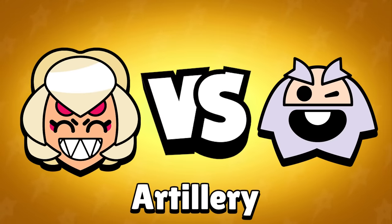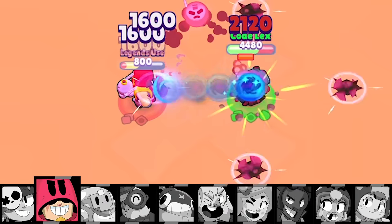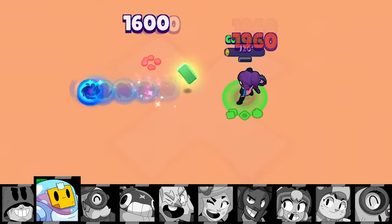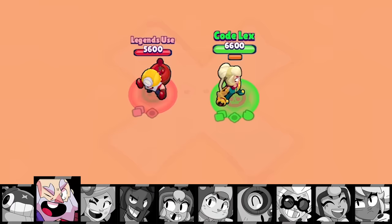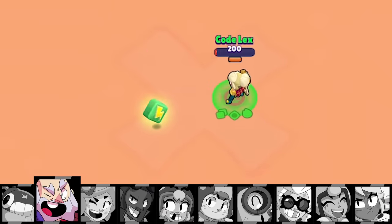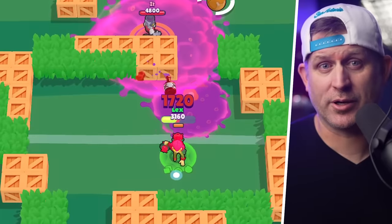Normally throwers and Penny never do very well in these 1v1 tests, but that is not the case here. Grom is very close to winning and Sprout is right there too. Barley just straight up wins, and even Tick does well. In a game, throwers have a big advantage — Charlie has no way of breaking walls or getting over them, so throwers are going to have a pretty easy matchup.